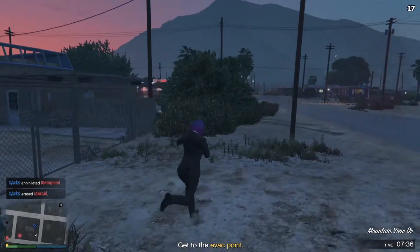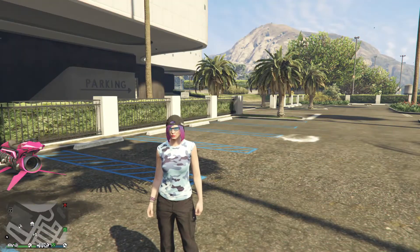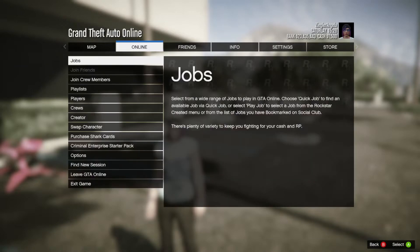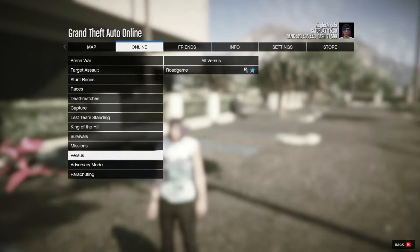To qualify for the GTA $150k bonus, you need to win a total of 3 rounds. To launch the Extraction mode, open the pause menu, select the Online tab, then Jobs, Play Job, Rockstar Created, Adversary Mode.